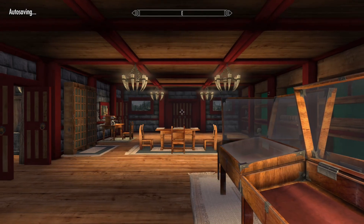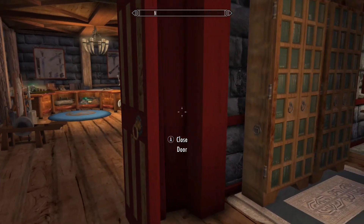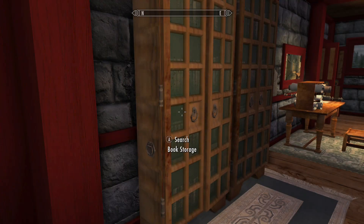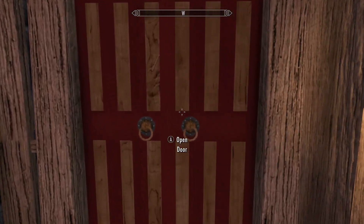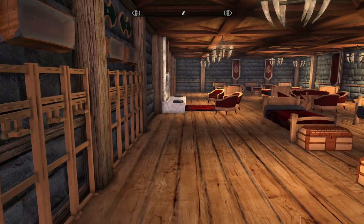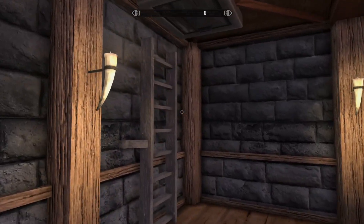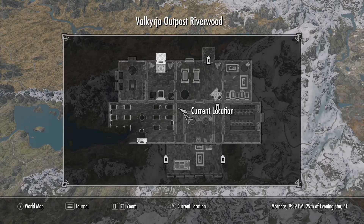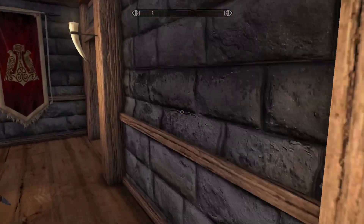The only issue I've seen so far — a few textures that are missing. Book storage, and this is back to the smelter. The followers room. It looks like I've been through the whole thing except for one little corner in the followers room.